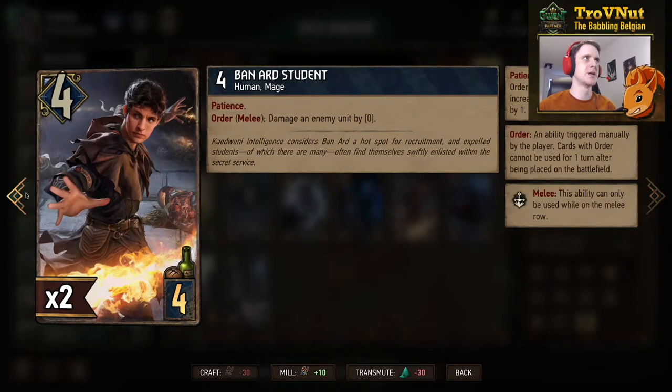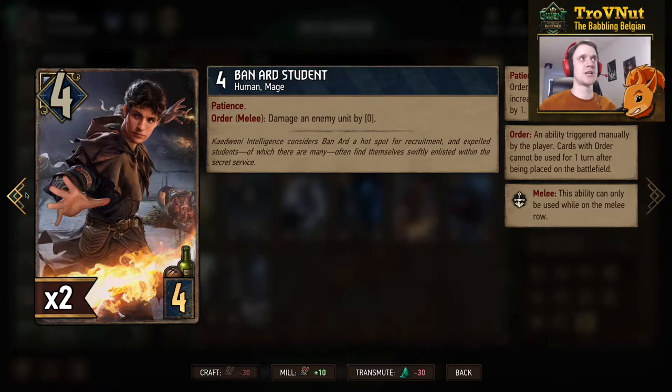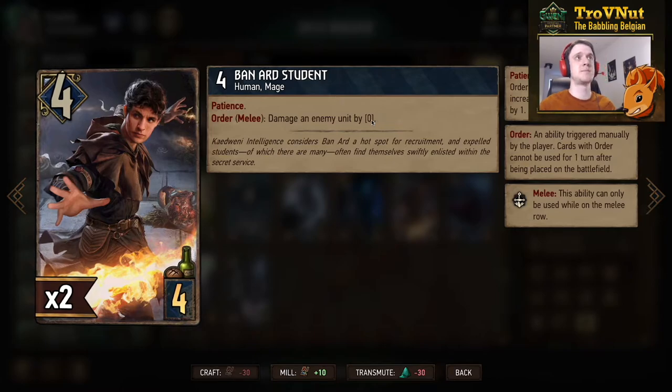Northern Realms focuses on the mage archetype — four power, four provisions — and we have another new keyword: Patience. Order: when you're on the melee row, damage an enemy unit by zero. Patience means that as long as this card is on the board, at the end of each turn the value on that ability increases by one permanently, as long as the order ability hasn't been used. So if you keep this card for three turns and then use the order ability, you'll do three damage. If the card goes to the graveyard and you resurrect or replay it, that accumulated value will still be there and continue to tick — so patience holds hidden value.